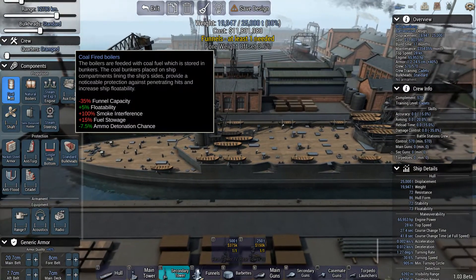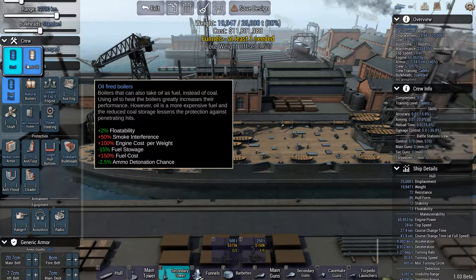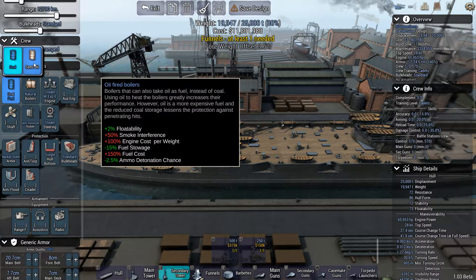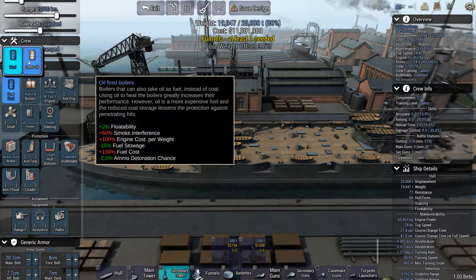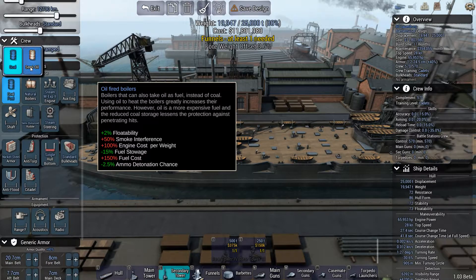Let's take a look at the components. There's coal, which is the basic type of fuel. And then there's semi-oil, which actually decreases the fuel stowage — it requires less fuel basically. Smoke interference is better, engine cost per weight is up, cost is up. There's also a greater ammo detonation chance, but if you design your ships well the enemy must really get a lucky hit to cause a flash fire. So let's go with semi-oil.